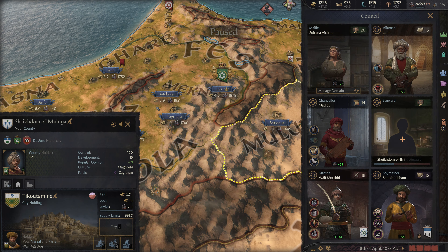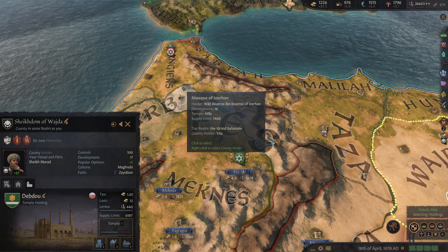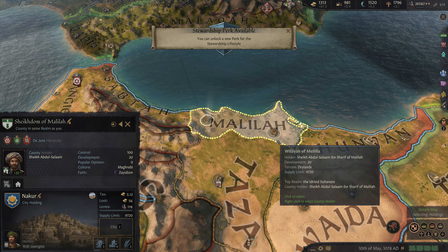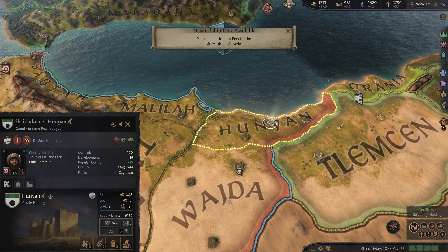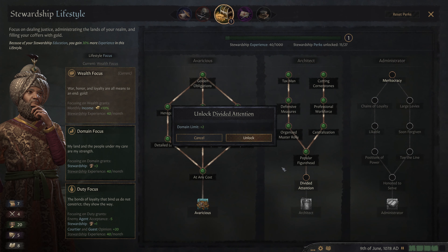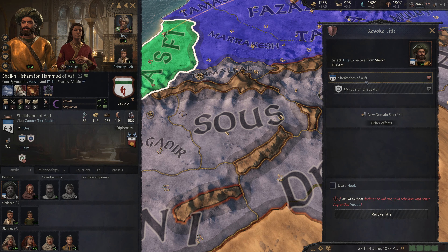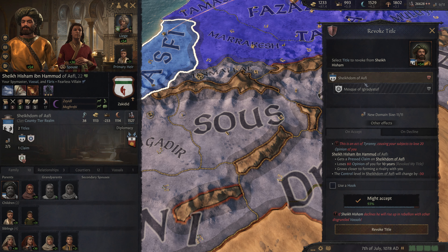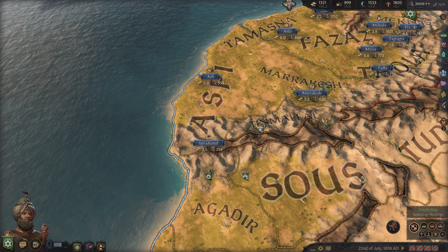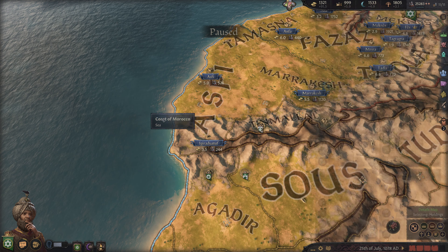Founding a holy order — I don't care about that. But we do need a new steward, and that'll be this guy. Looking through everything up over here — let's see if there's anything not constructing. There is — let's get that going. Everything else is constructing up here now. We do get a new stewardship perk: our domain limit is bumping up, which in theory will allow us to revoke this title. 93% chance of acceptance — done. We need a new spymaster because of that, but it'll be this guy.